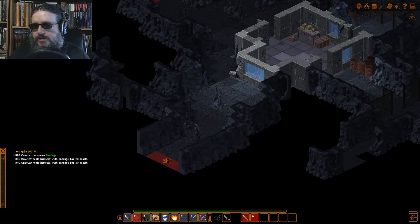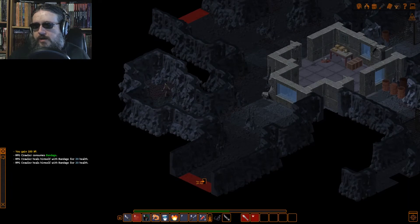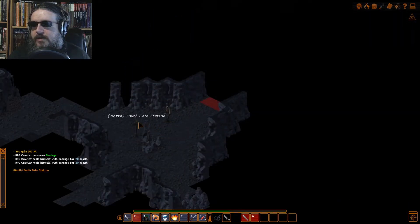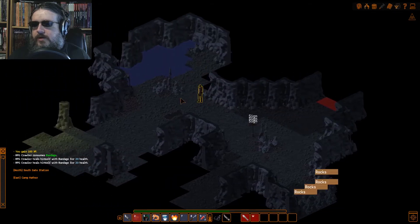Let's see what else is in the dark. Wait, there was a side passage there. Let me run back here real quick. What the hell is in this side cave? Nothing. Alright, here we go. What's the sign say? I think I gotta take north — South Gate Station. East: Camp Hathor. I think that's where I need to be over here.